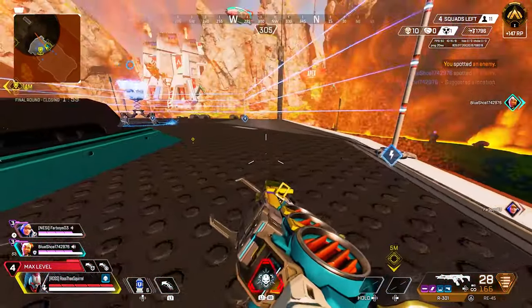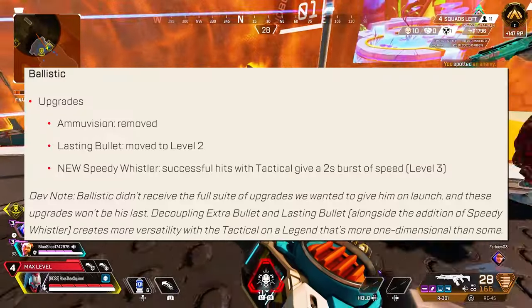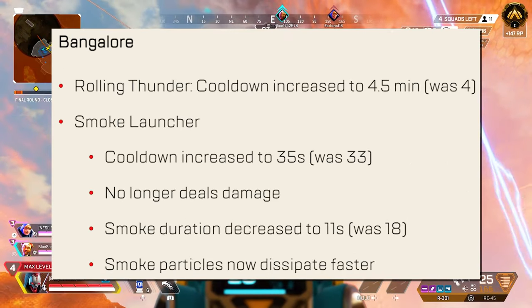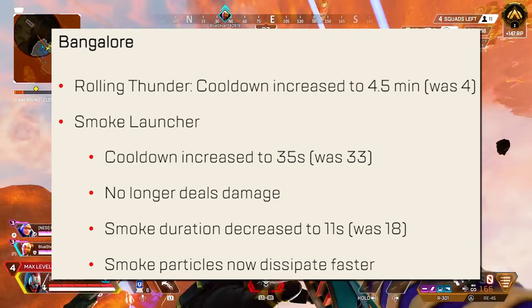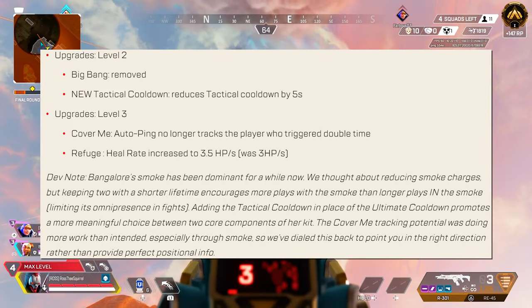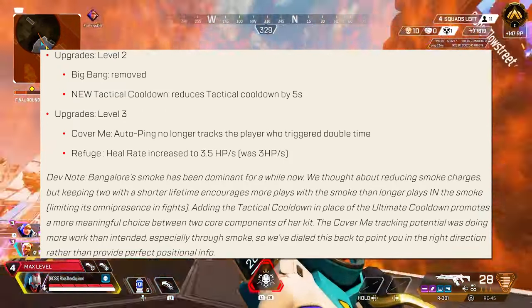There are also a bunch of changes to legend perks. Ballistic is getting a new perk known as Speedy Whistler, where he gets a speed boost for successful hits with his tactical. Bangalore overall gets slightly nerfed with her ultimate cooldown being increased and her tactical being heavily nerfed. She has a new perk replacing her Big Bang perk, where her cooldown is reduced by 5 seconds.